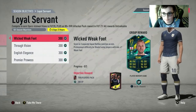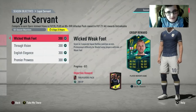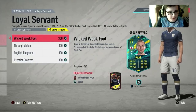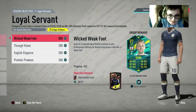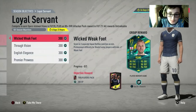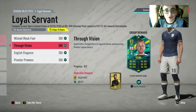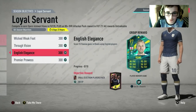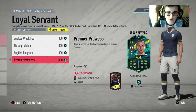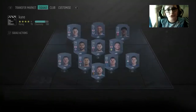This is also quite a cheap team, which is good, and it's a decent team as well. So first challenge: Wicked Weak Foot — score in two separate Squad Battle matches on minimum Professional difficulty or Rivals using a player with minimum four-star weak foot. Second: Free Vision — assist with a free ball in two separate Rivals matches using Premier League players. Third: score 10 finesse goals in Rivals using English players. And finally: score with Premier League forwards.